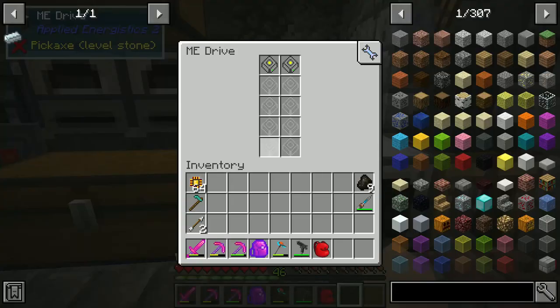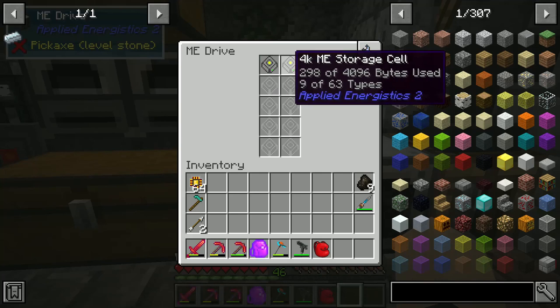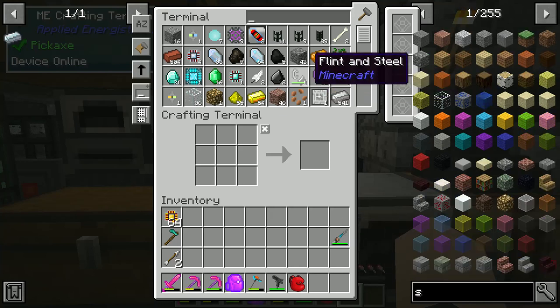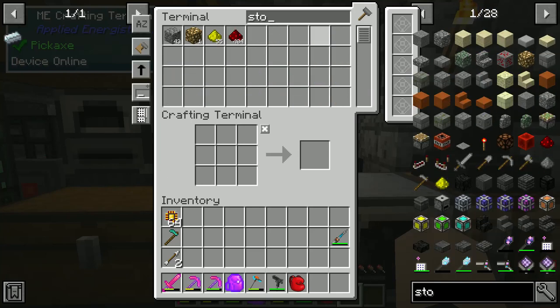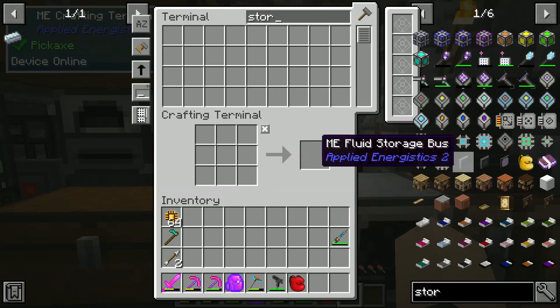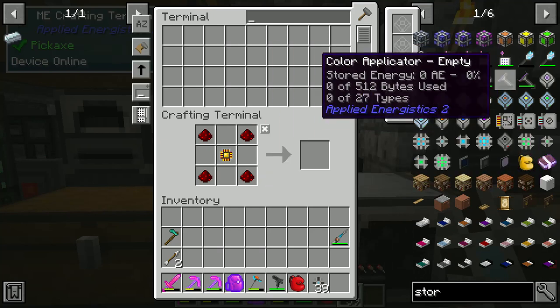We start putting some stuff in here. This one's full as of right now and this one's got nine spaces full. I have to synchronize with this so you can just type in 'storage' up here and it will pretty much show you what you can do with all that. I got 39 out of that — that's not bad.